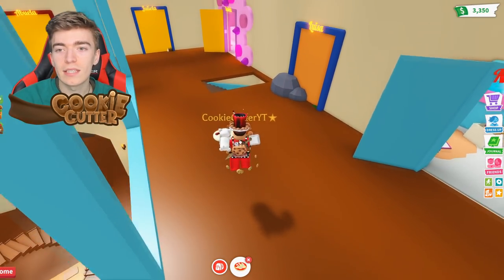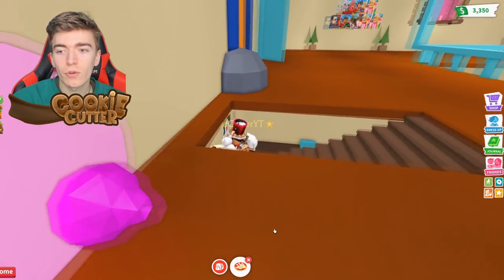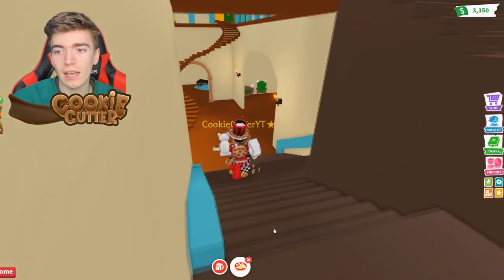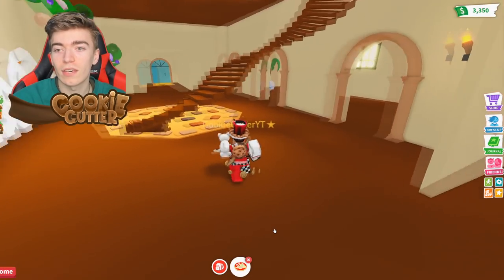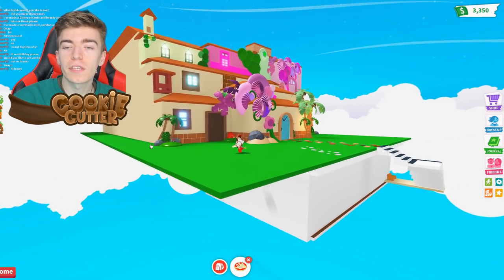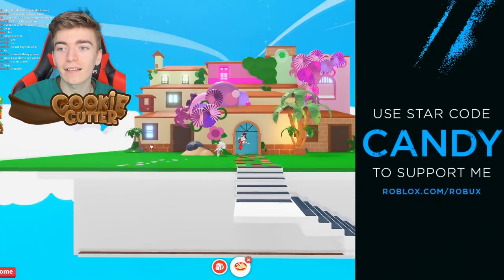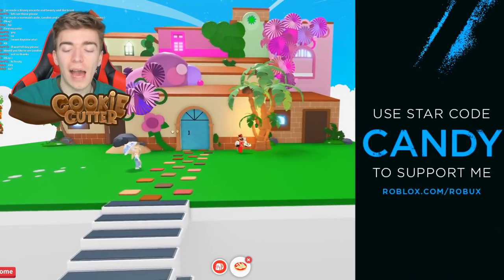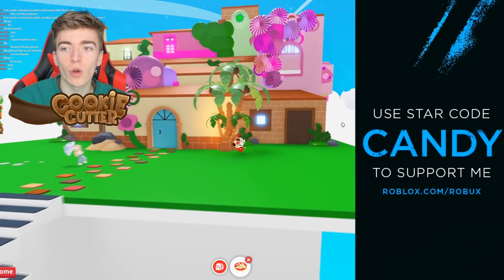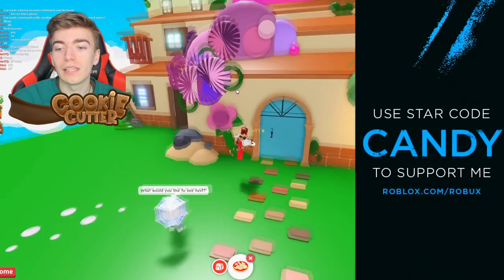I wonder what's in this staircase — is this a secret stairwell? I actually don't know where it will take you; maybe it's just a second entrance, which kind of makes sense. The exterior of this building is extremely well made and looks exactly like the set from Encanto. I can't believe people actually make this stuff — it's so well detailed. I don't even know what some of these things are, but I absolutely love it.